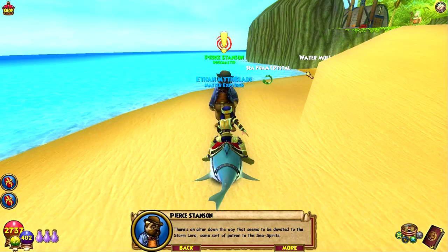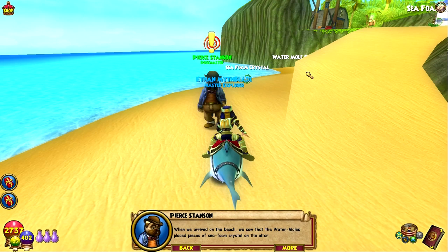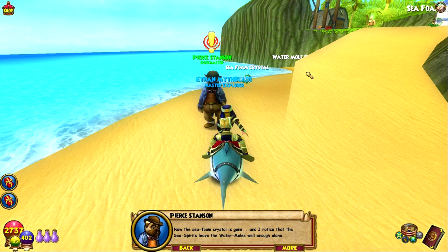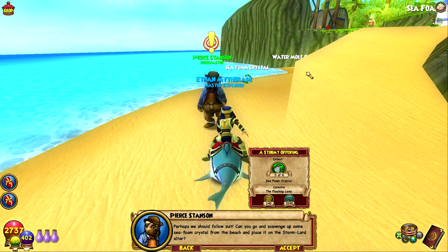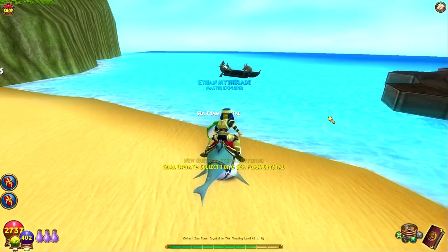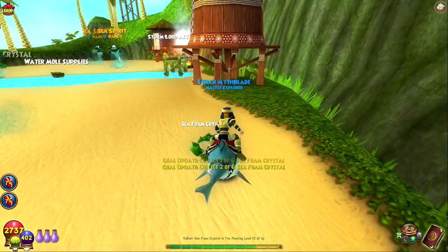Pierce mentions there's an altar devoted to the Storm Lord, the patron to the sea spirits. When they arrived on the beach, the water moles placed pieces of sea foam crystal on the altar — now the sea foam crystal is gone and the sea spirits leave the water moles alone. He asks us to scavenge sea foam crystal from the beach and place it on the Storm Lord altar — a stormy offering.